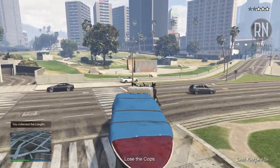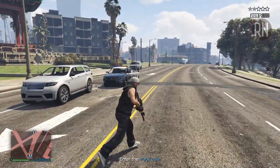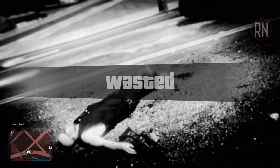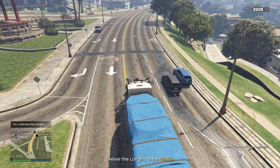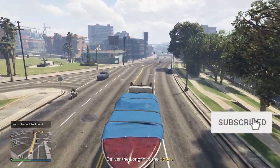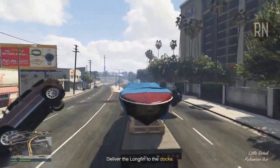To lose the cops, once you've made it a decent distance away from the collection point, jump out of the truck and either purposely get killed by the police, or use a sticky or grenade — just make sure you don't blow up the truck in the process. When you spawn in, you'll no longer have a wanted level and it won't reappear once you get back inside the vehicle, so just hop in and follow the marker to the destination to finish up.